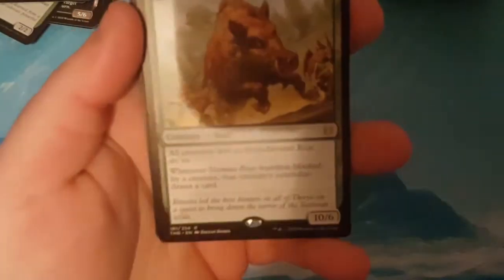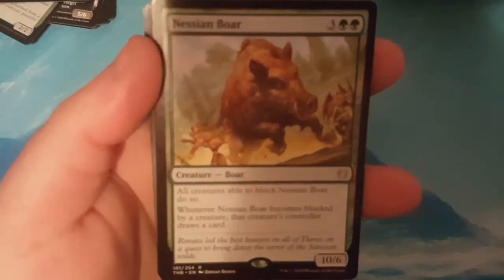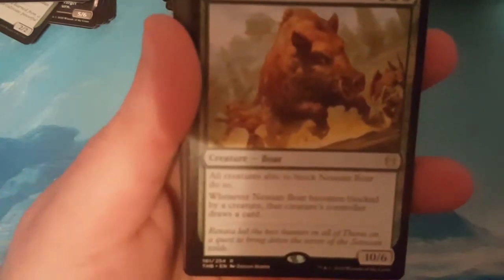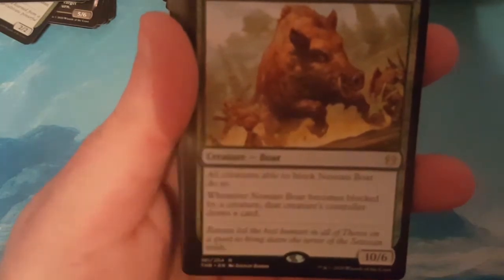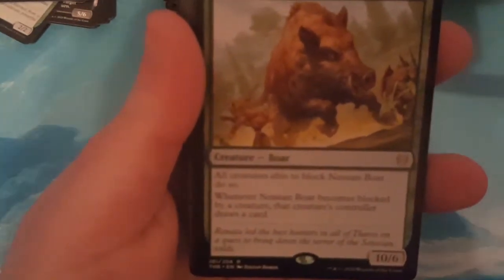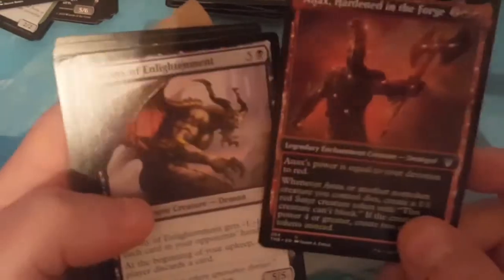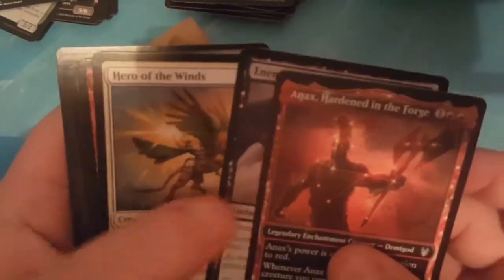The rare was Natesian Boar — 5 to cast, 10-6. All creatures able to block him do so, and whenever Natesian Boar becomes blocked by a creature, that creature's controller draws a card. Uncommons: Apex, Enemy of the Enlightenment, and Hero of the Winds.